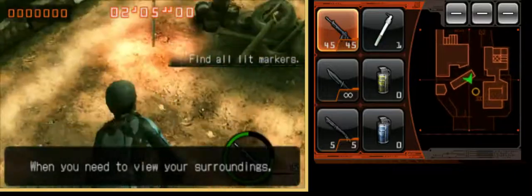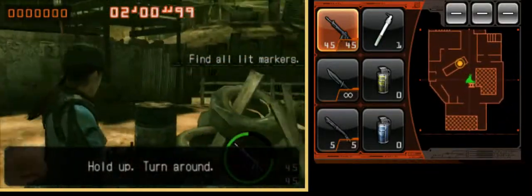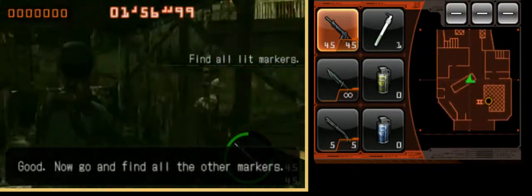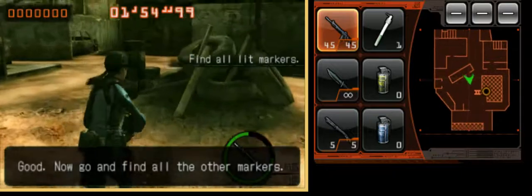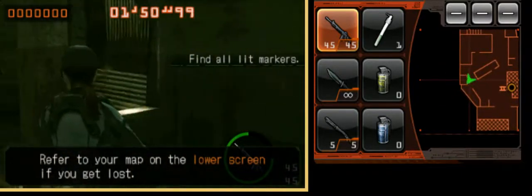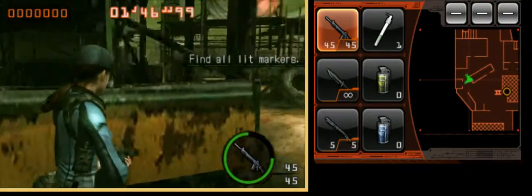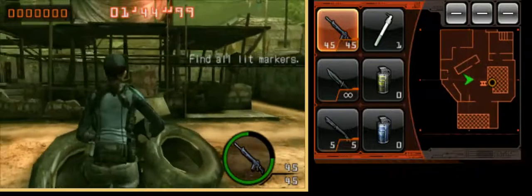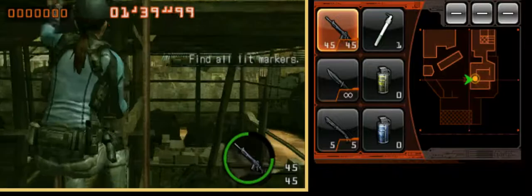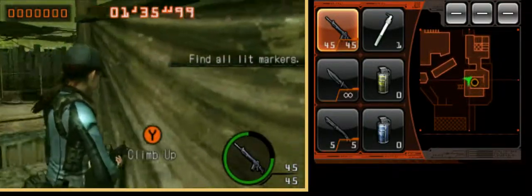When you need to view your surroundings, just touch that part of the map on the lower screen. Hold up — turn around, turn around quickly. Good. Now go and find all the other markers. Refer to your map on the lower screen if you get lost.